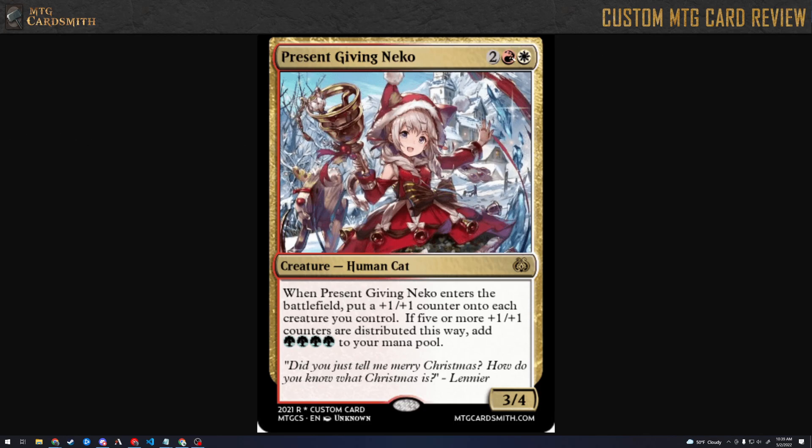So this is a two red and a white for a human cat. Look at that reindeer — it's like a wooden fake reindeer. So we've got a four mana three-four. When Present Giving Neko enters the battlefield, put a plus-one plus-one counter onto each creature you control. If five or more plus-one plus-one counters are distributed this way, add green, green, green, green to your mana pool.